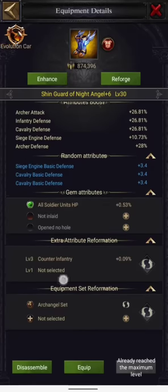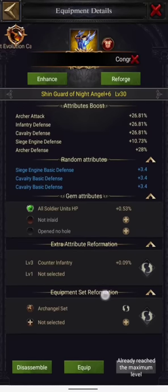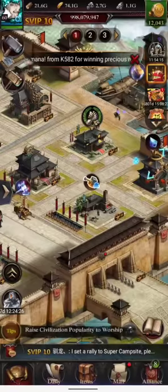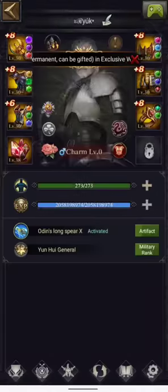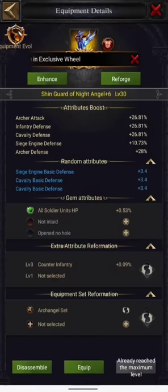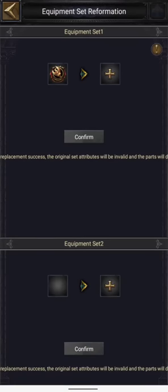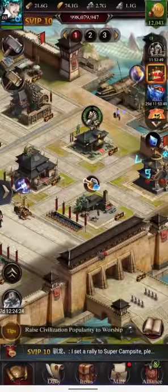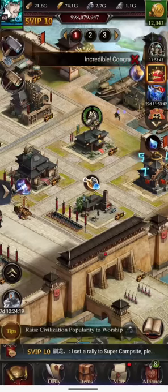Let's also talk about equipment set reformation. By default we have the Archangel set — for example, if I come here on my Archangel you can see the Archangel set bonus which gives you ODR and some attack. By default it's going to stay there, but there is one more thing: I can also have a second equipment set reformation. So now there are two different types of equipment set reformation — one is the supreme Archangel and the other is the balanced set reformation.